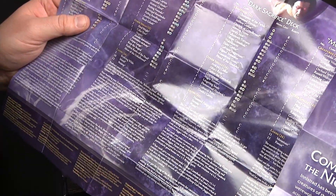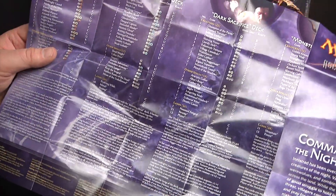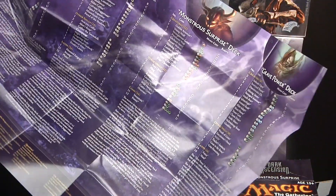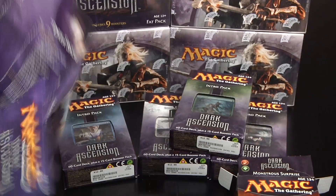Looks basically just like their webpage. And then on the back, you've got a full list of all the decks: the Swift Justice deck, the Relentless Dead deck, the Dark Sacrifice deck, the Monster Surprise deck, and the Grave Power deck. I'm not going to show all of these because nobody likes a 20 minute YouTube video.